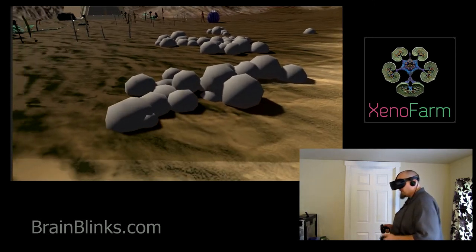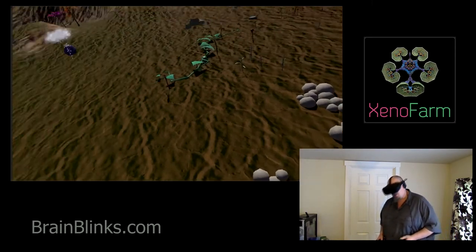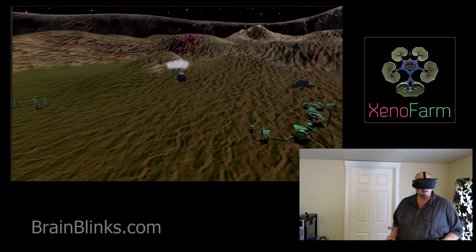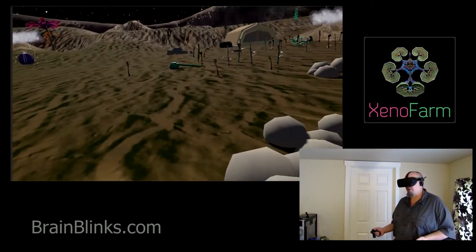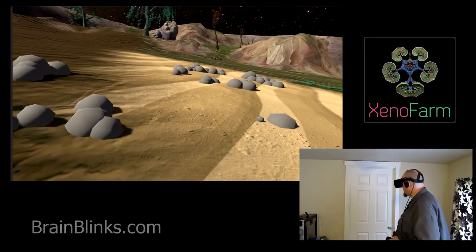There's gray stuff here I'm calling the 'gray goo' — it's kind of like a pest or a disease that roams around, and if you don't take care of it and it contacts your plants, it'll kill them. That's going to be kind of the main adversary in the game: different pests or problems that happen with your crops, and what you do to fix that.